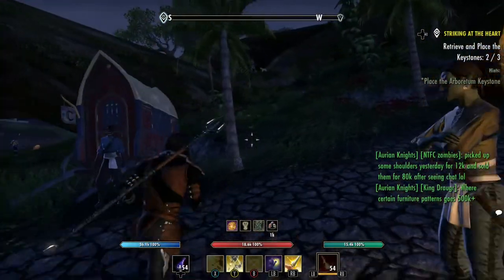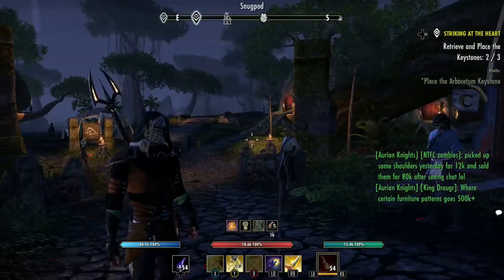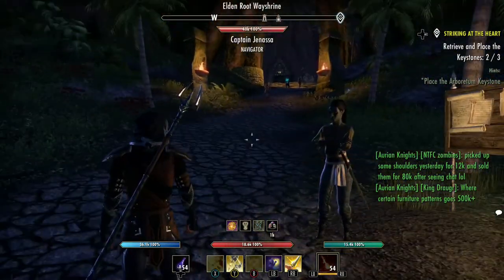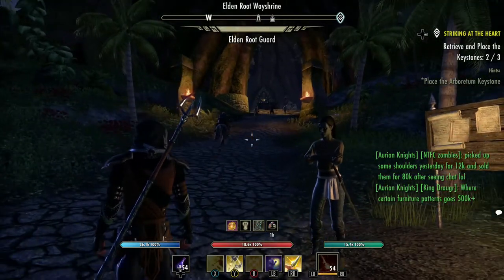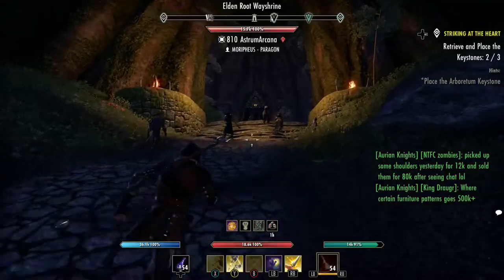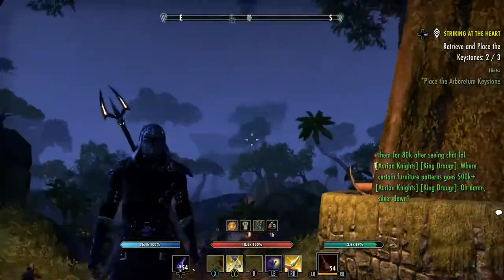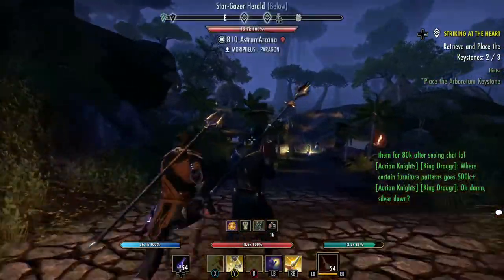We've arrived in Elden Root. The first thing you want to do every time you take a caravan, navigator, boat, or anything is activate the Way Shrine closest to you. I know that the Elden Root Way Shrine is right up here. I'm not going to activate it because it's already been activated, but just run up to it and touch it if it's not already on your map.